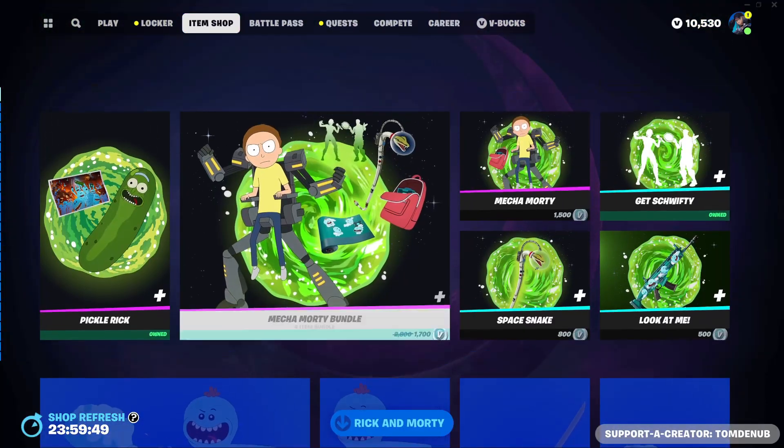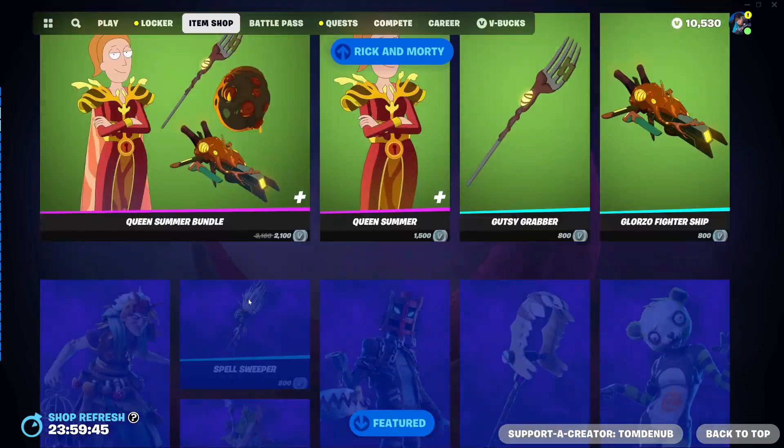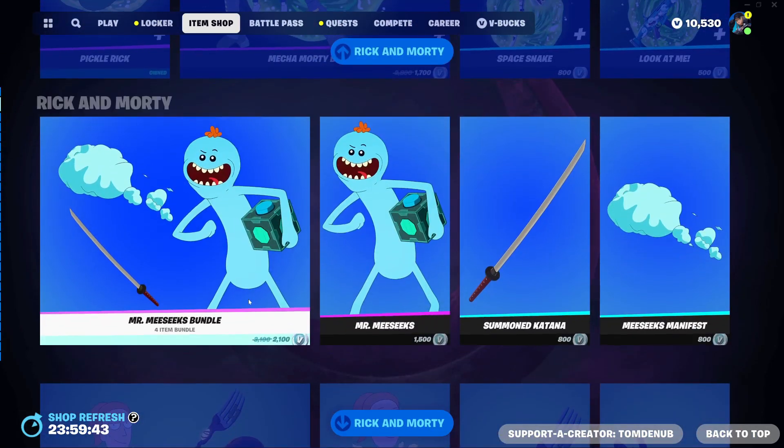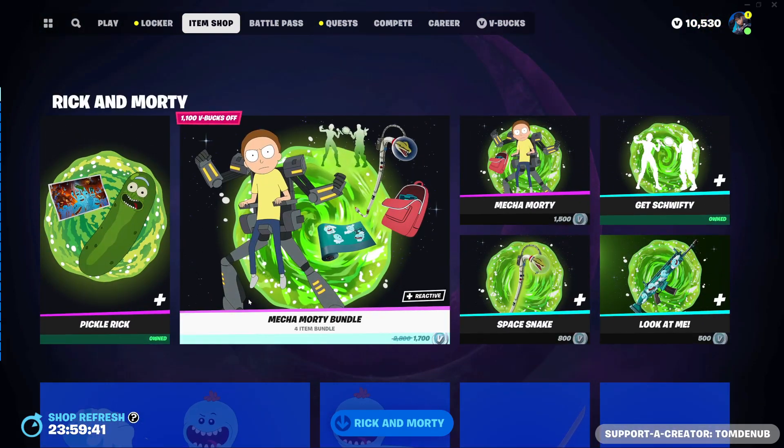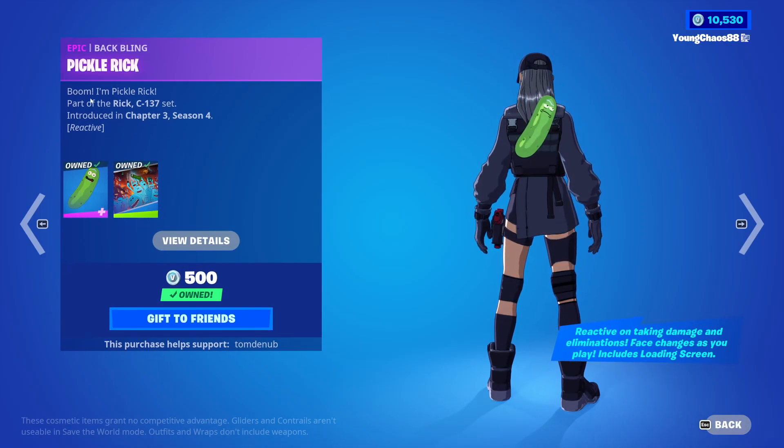Going into the item shop today, it doesn't look like anything new. However, we do have a bunch of the Rick and Morty skins returning, which we got a lot of these last year for Fortnite Mayors, so pretty cool to see them back. We have Pickle Rick at 500 V-Bucks — this is an epic backbling and is also reactive to gameplay.